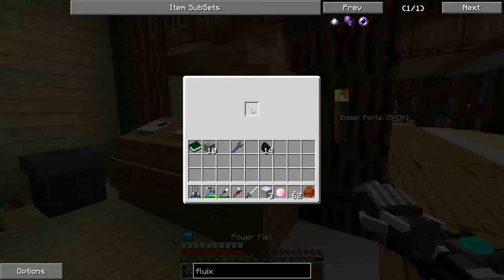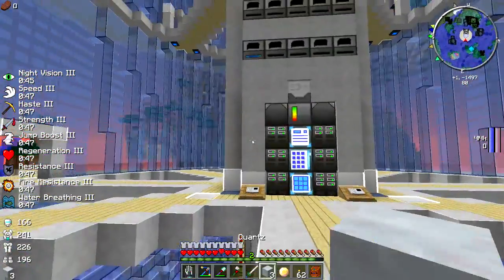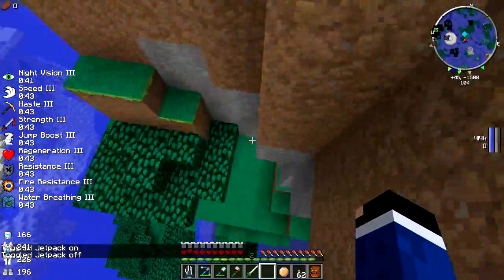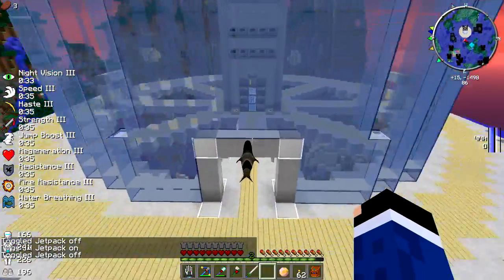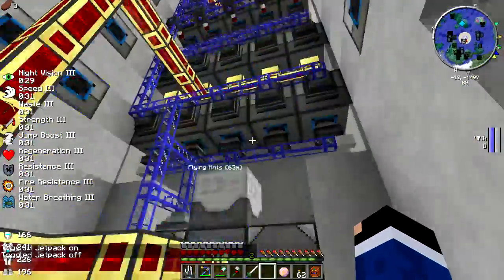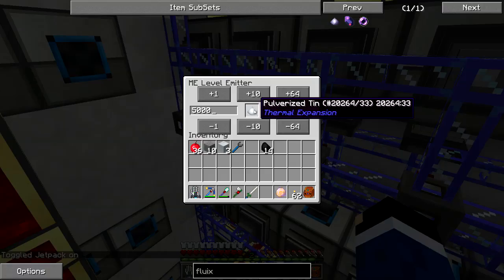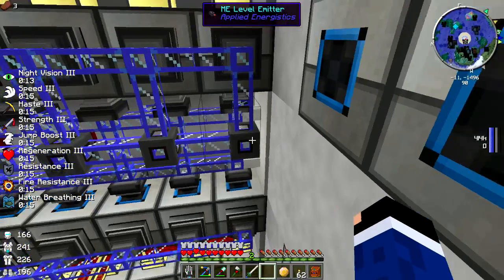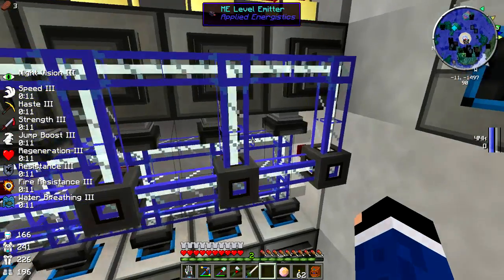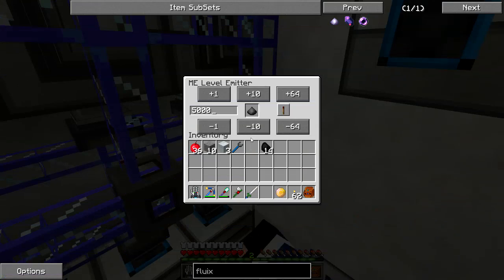So I wanted to get some automated ore processing online and shut down this system - tear it all apart, we're not going to need it anymore. Over in this area I had set some of these systems up for automation. What I was doing was wanting there to be a certain amount of different pulverized pieces - lead, tin, copper, iron, and coal - a certain amount in the systems at all times.